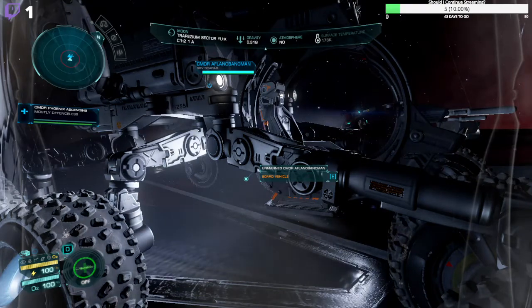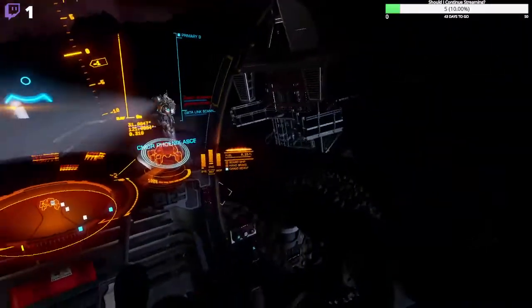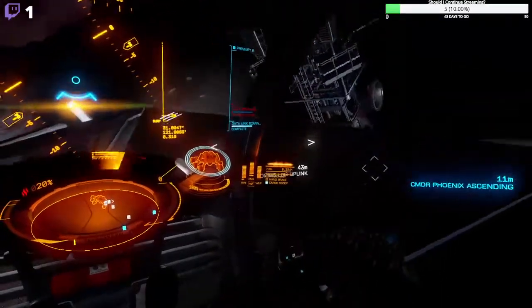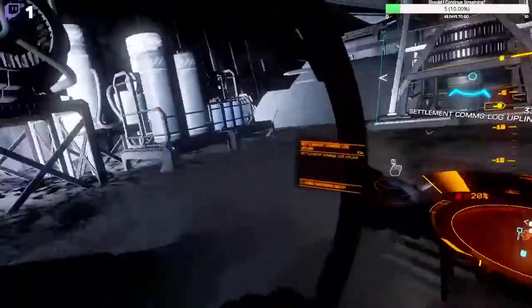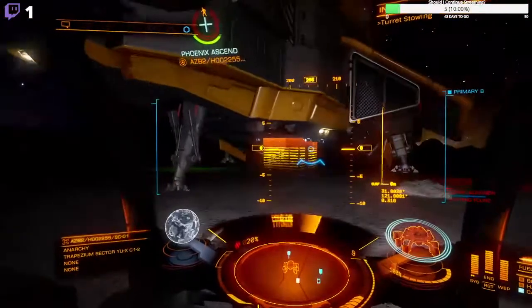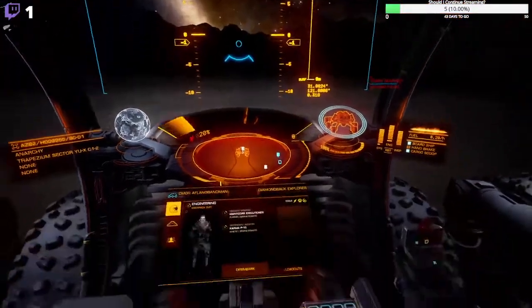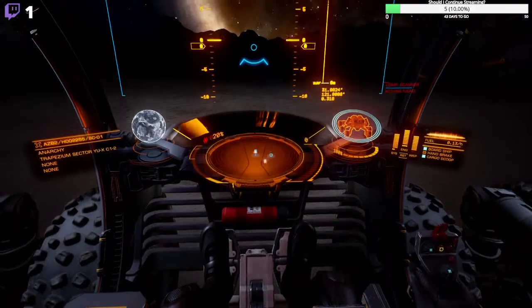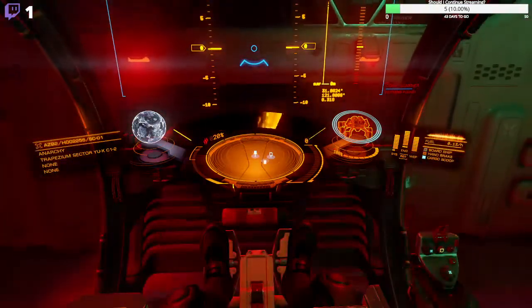For some reason it's not letting me board it. It says 'board vehicle' but won't let me board it. It's because of the terrain. I think Loki's that way too — bet you'll see my brother. I'm going to do the yellow color.